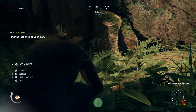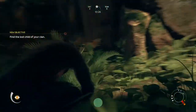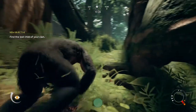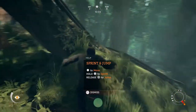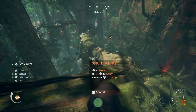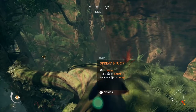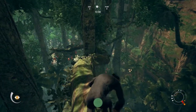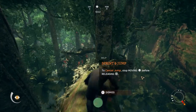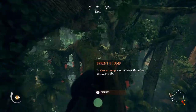Now you're going to be transferred to an adult. Find the last child of your clan. The game's graphics are pretty cool. You'll hear the little one screaming the whole time — it is a little bit confusing as you get closer because it doesn't always sound like you're getting closer to it.